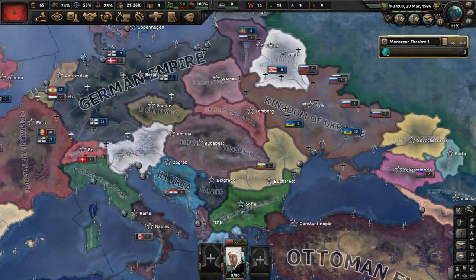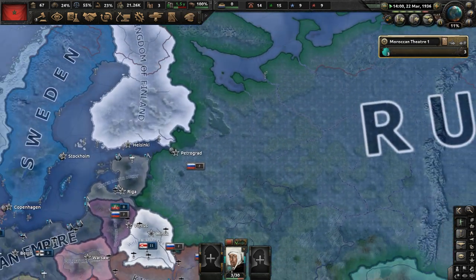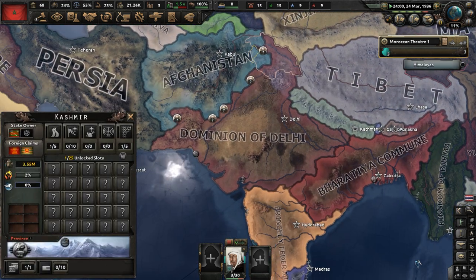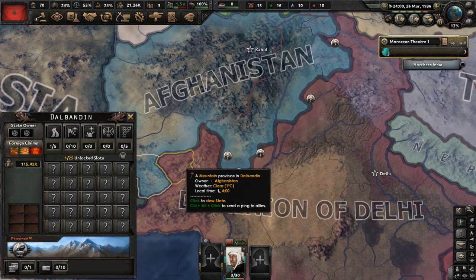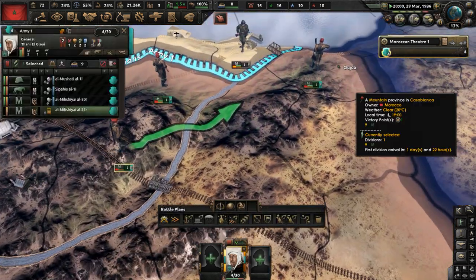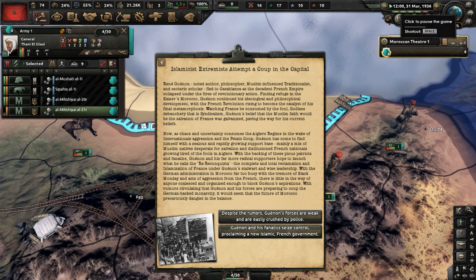It's now March 20th, getting to the end of March very fast. How's Afghanistan doing? They're doing better than I thought they would. We have another militia division available for Morocco — four divisions in our army now. And we have a huge event here — I'm going to have to read this because it is important. Islamic extremists attempt a coup in the capital.